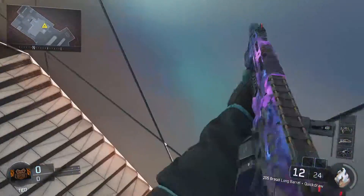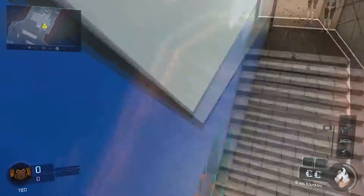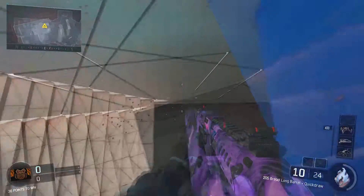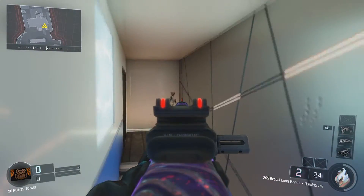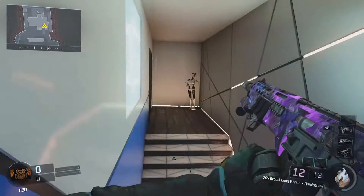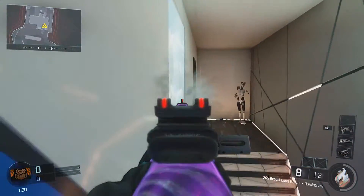If you do it wrong you will actually fall through, but if you do it right you will get stuck. Once you get in this glitch you cannot get out of it, and I don't even think that somebody can kill you in this glitch. This glitch is really helpful if you're playing Michael Myers, so Michael Myers cannot get you, but it's really not that useful if you're the last person alive because you cannot get out of it.